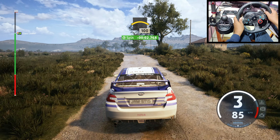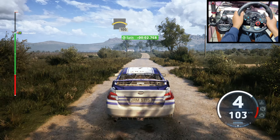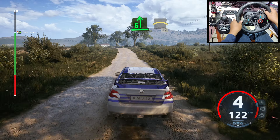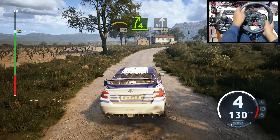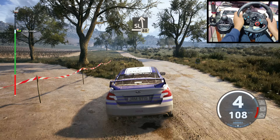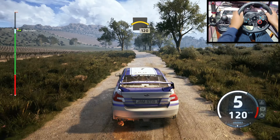Crest. 100. 6 left. Into crest. 40. 4 right. Tightens. Pass junction. To slight bend. 80. Left over crest. 120. 60.